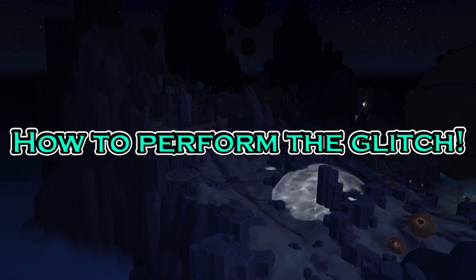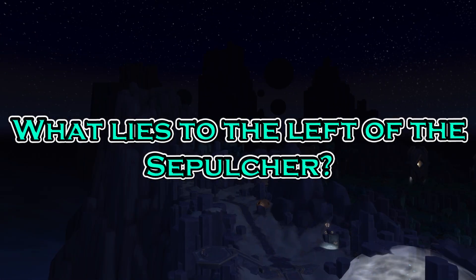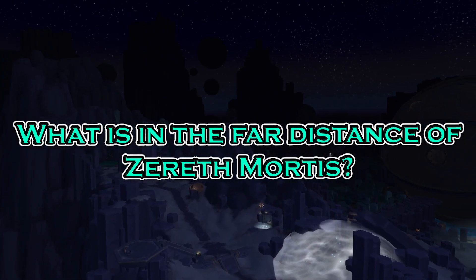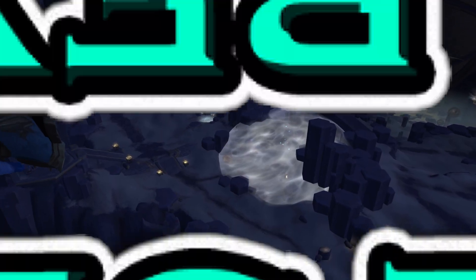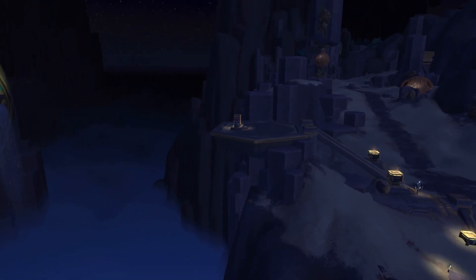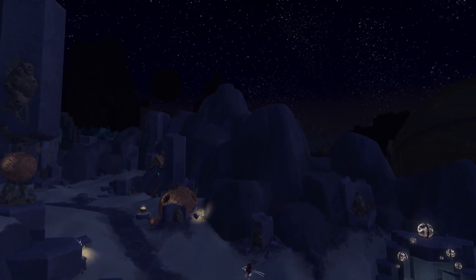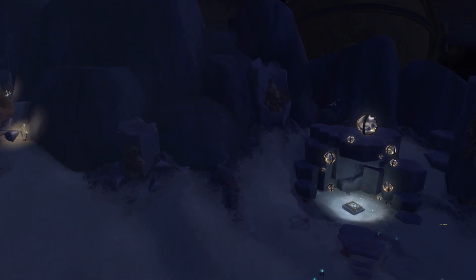In part 1 you will learn how to perform the glitch, what lies to the right of the Sepulcher, what lies to the left of the Sepulcher, and what lies in the far distance of Zereth Mortis. In part 2 we travel to the Sepulcher itself and well beyond the map of Zereth Mortis. If you do like seeing the secrets of World of Warcraft, there are many more videos like this to come, including part 2 as soon as it's done.